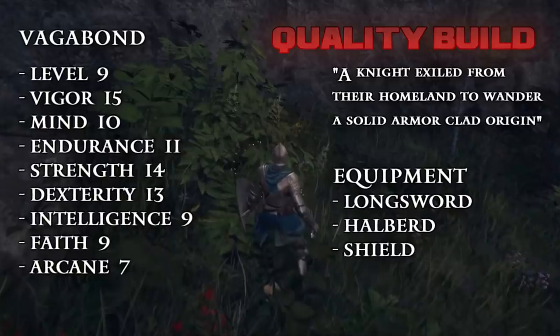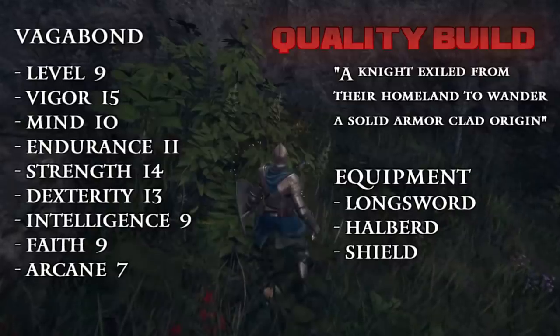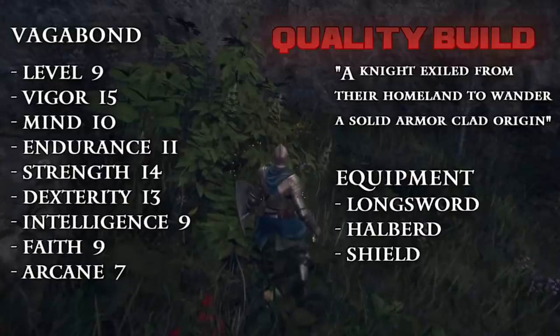Vagabond will be the go-to if you want to use pretty much any non-magic or faith scaling weapon in the game. You can use greatswords, katanas, daggers, shortswords, whatever you want, and instead of relying on buff magic, you can instead just use item-based buffs like resins and such for extra damage. So that's quality's best class.